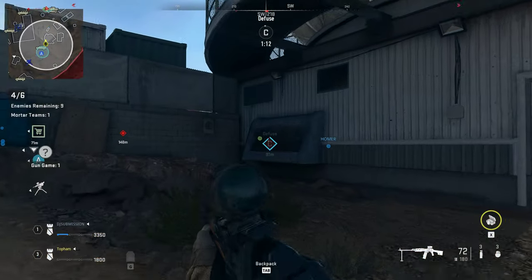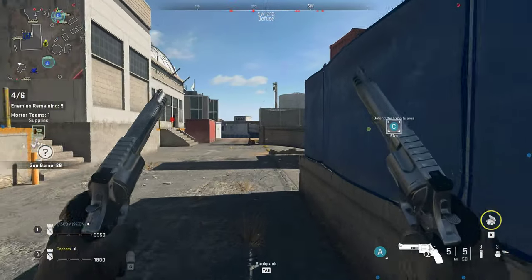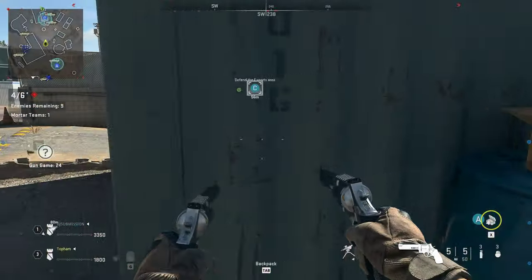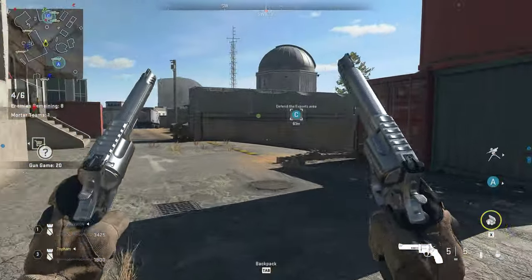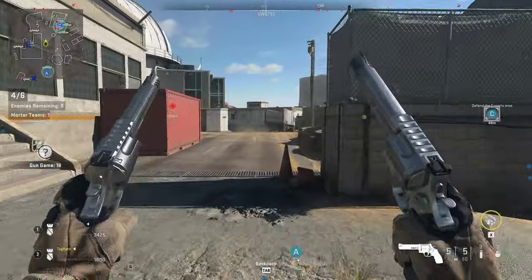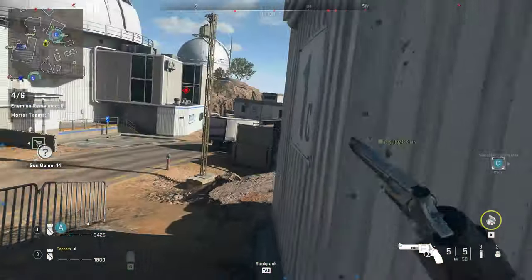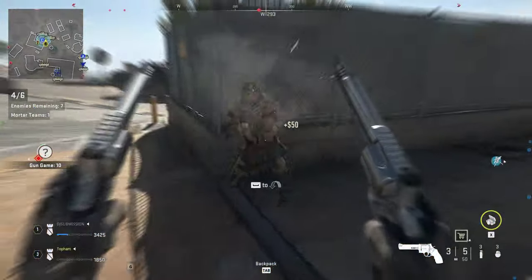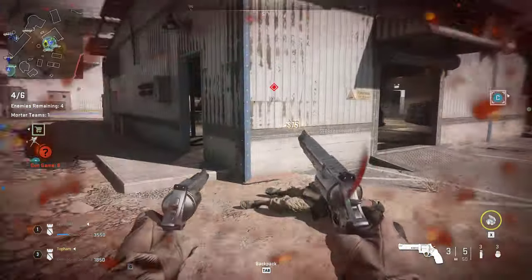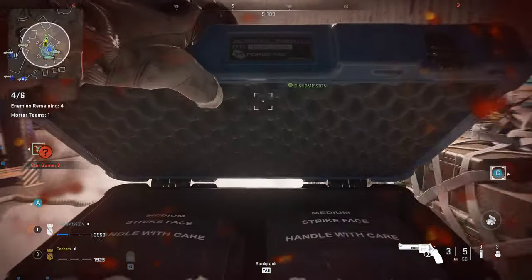Breaker 1, enemy bomb in Charlie. We're in here. We got your back. Charlie is hot — enemy bomb active. Secure the objective. All stations, bomb defused. Watcher 1 copies all. Charlie is still hot. Secure the area. Breaker 1, enemy bomb — more targets. Dropping some armor.